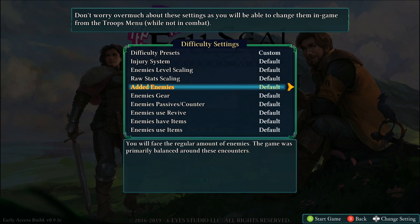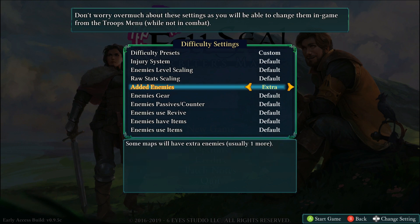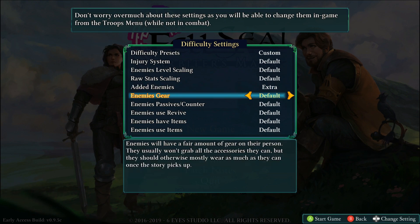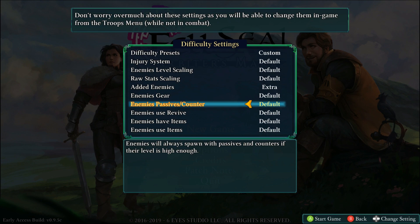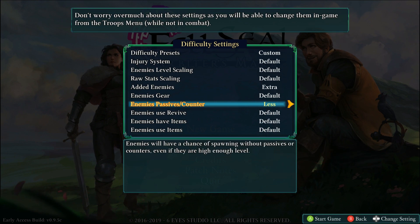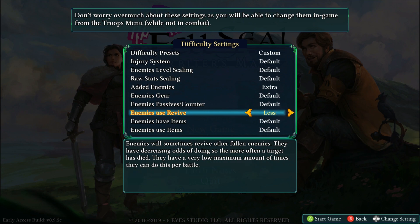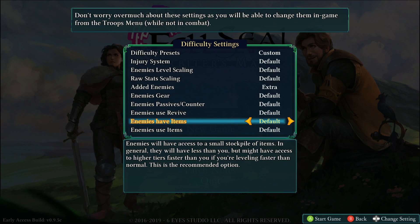We're going to go normal. The added enemies option goes up to elite, but I'll stick with extra — this gives you one more enemy on maps, with some exceptions, and elite spawns a rare unit. For enemy gear, there are quite a few accessory slots — they won't always have them unless you turn this all the way to full. Unfortunately you can't steal accessories like in Final Fantasy Tactics. Enemy passives counter is a bit odd in that you can only turn it down, not up. Whether enemies can revive, I'll stick with default. Enemies have consumable items like potions and remedies — default, and for how often they use them, occasionally.